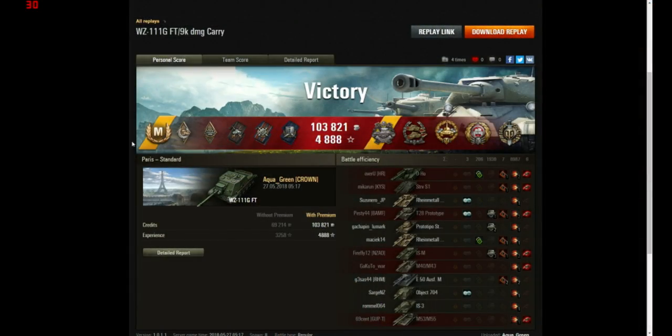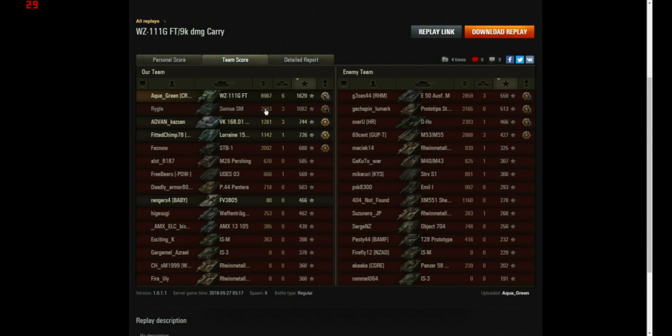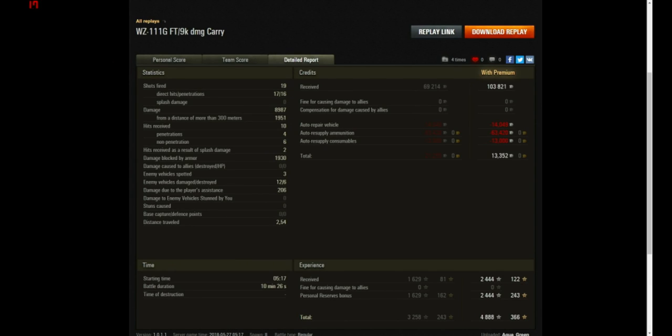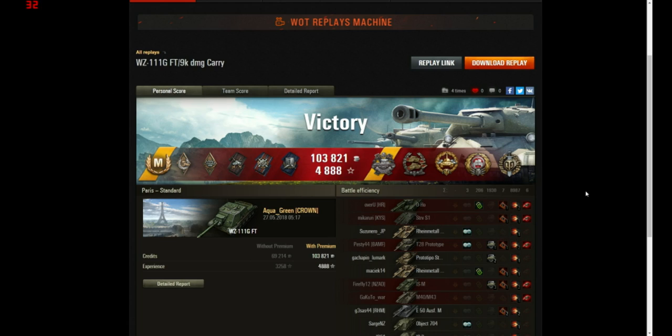He gets his sixth kill for the top gun — 8,000 damage and he dominated the heavy line. It's also an ace tanker result, earning: Hand of God, Bruiser, Duelist, Fire for Effect, Shell Proof, Pascucci Medal, Confederate, High Caliber, and Tank Sniper. He finished top of his team with just shy of 9,000 damage, 6 kills, 1,629 base XP. 19 shots, 17 hits, 16 pens. He took 10 hits, 4 pens, blocking nearly 2,000. Made 103,000 credits gross but only 13,352 net due to premium ammo expenditure.